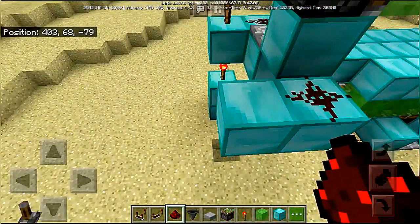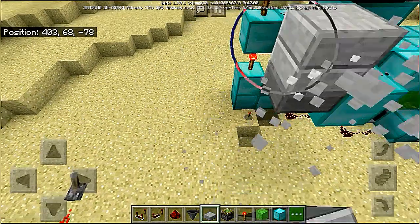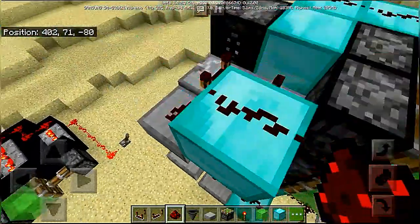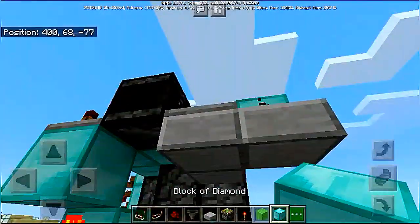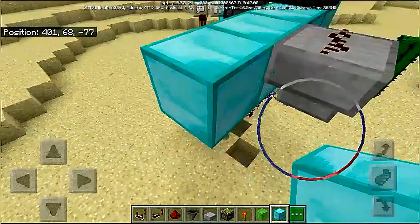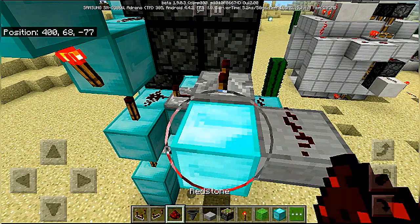We need a slab over here and a slab over here. Place redstone dust on top, and we need some blocks to face a repeater into this piston over here — not over here. Set the repeater to max delay, and this one over here.